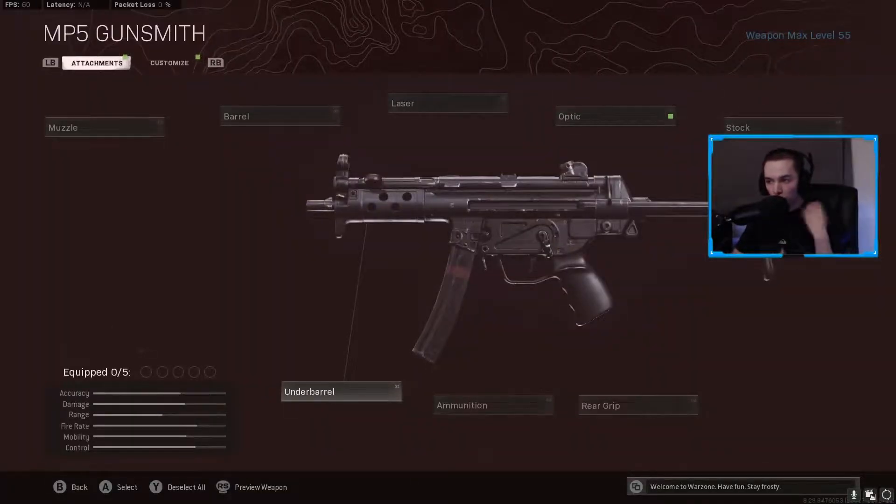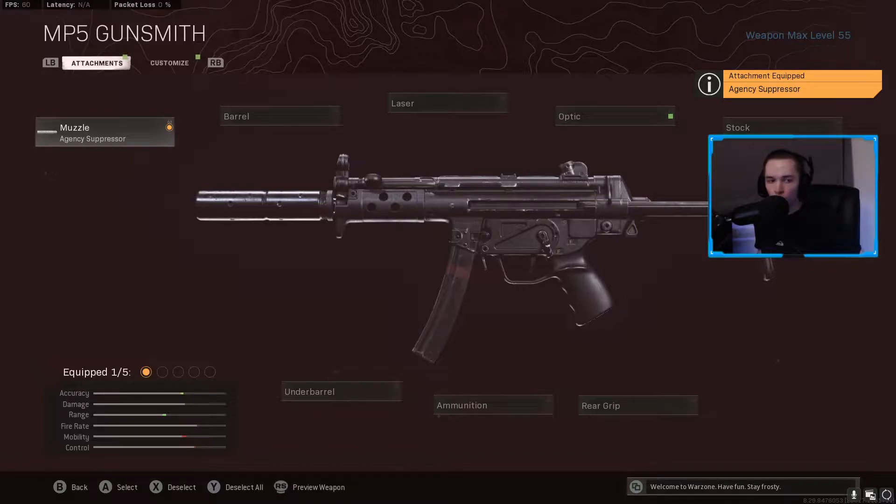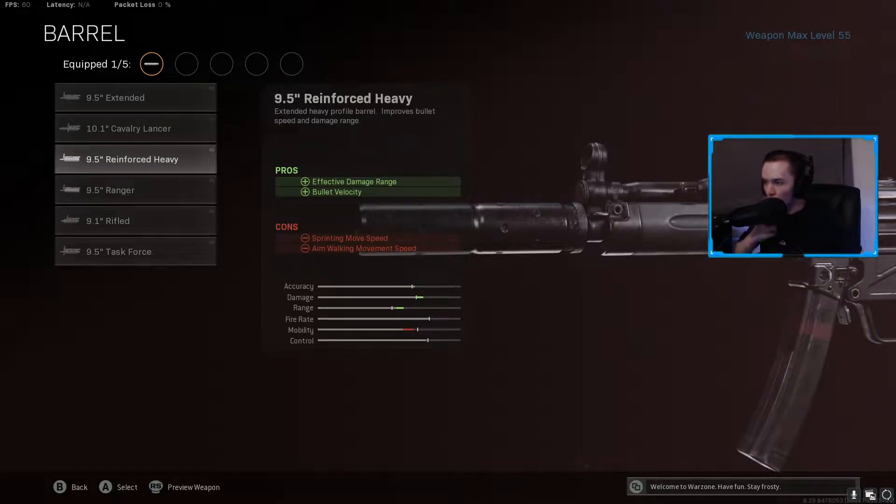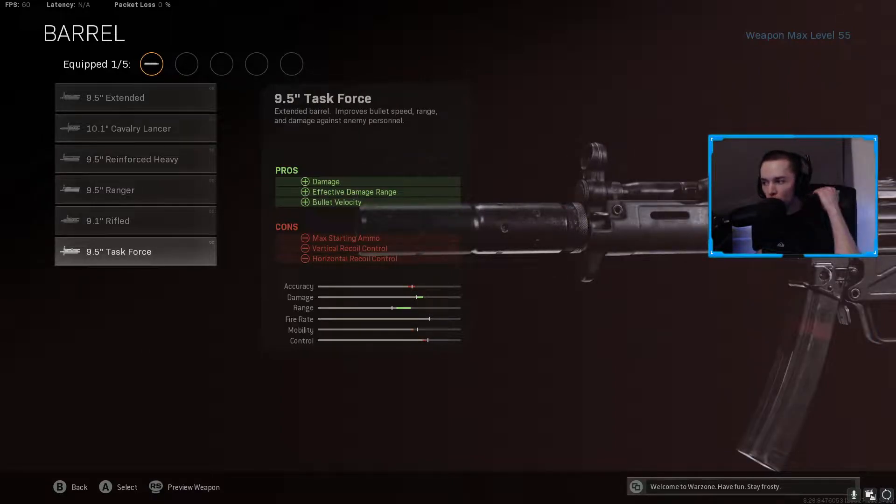For our class setup, we're going to have a pretty standard build, but a lot of people might not know what are actually the best attachments. To start off, we're going to go Agency Suppressor — that's pretty much the Cold War version of the Monolithic Suppressor. The barrel is where a lot of people mess up. A lot of people go for the Task Force barrel, which does damage range, bullet velocity, reduced horizontal recoil, but increased vertical recoil. However, this gun doesn't really have horizontal recoil, so there's no point in that trade-off. We're going to go with the Reinforced Heavy barrel, which just does damage range and bullet velocity. The Task Force barrel descriptions are bugged anyway.